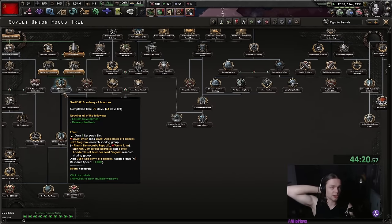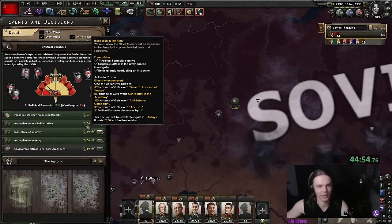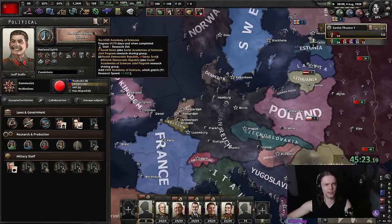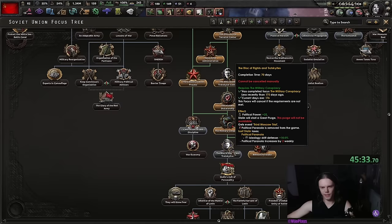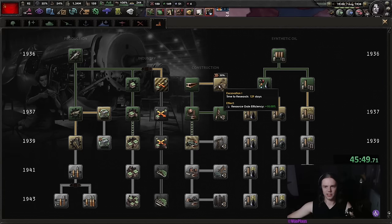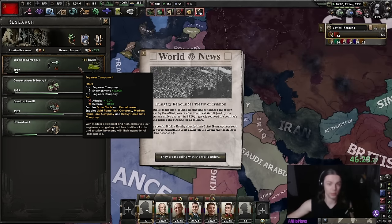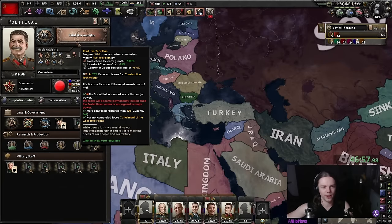I'm also gonna get Timoshenko already, and we're gonna get our fourth research slot as well as one percent research speed from Finland. Stalin is very trigger-happy today because everybody is disloyal. I'm also gonna improve relations with Germany because Germany really likes to buy tanks even though they are absolutely useless. Then we can also finish the Block of Rightists and Trotskyites as well as get the excavation research boost.